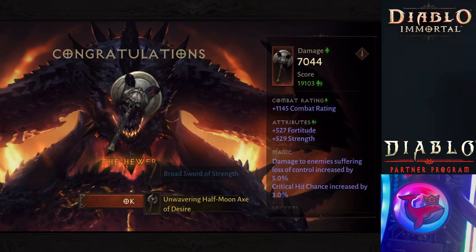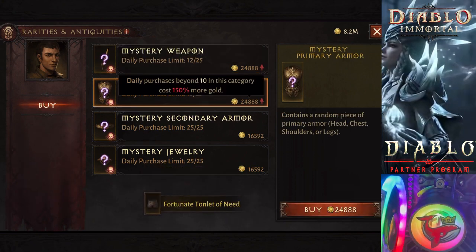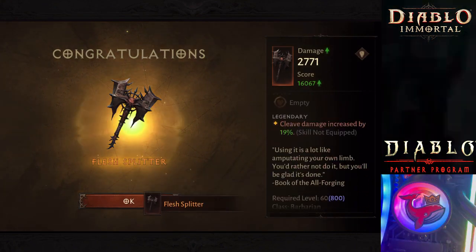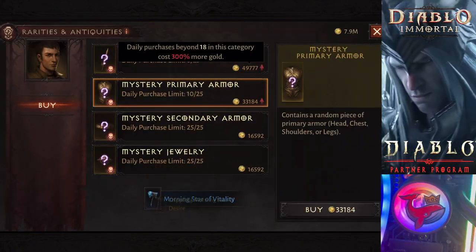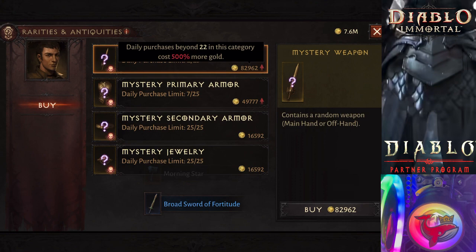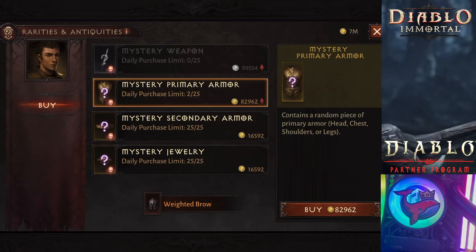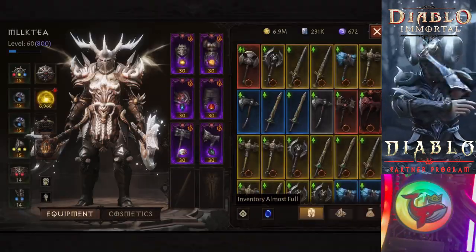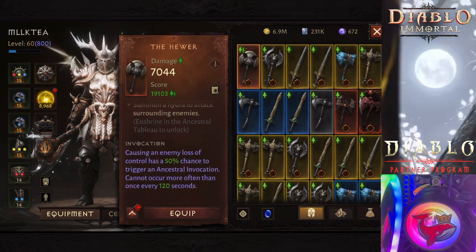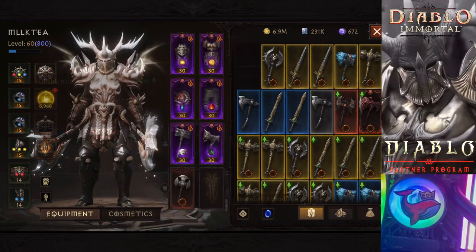You don't have to be in an eight-man party - you can definitely beat Fang 8 in like a two-man party even. I got several nice ones. Now it's a little different: combat rating is separate from your stats. You do want to focus on combat rating for when you're doing stuff like challenge rifts and heliquary raids. But stats is probably more important for PvP.